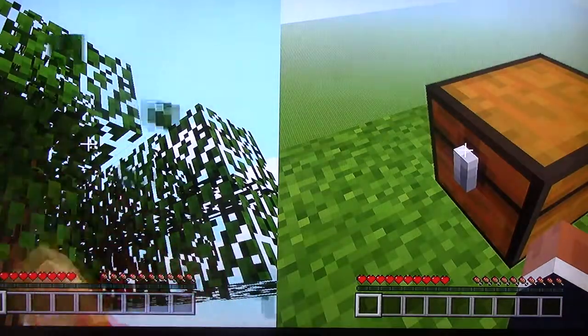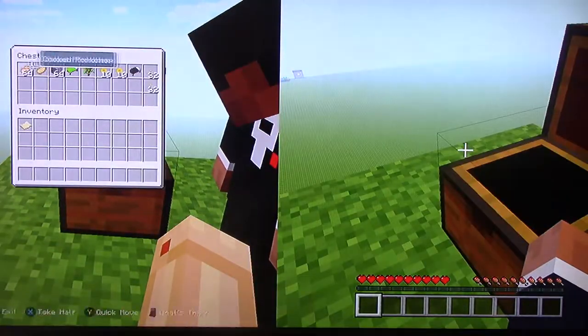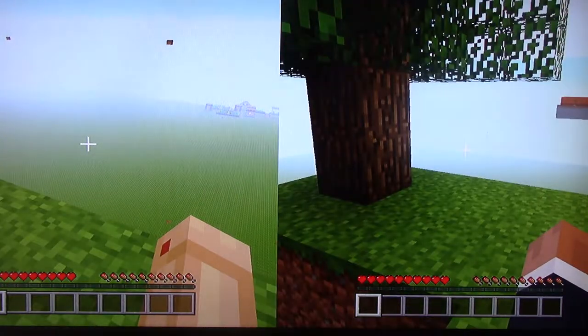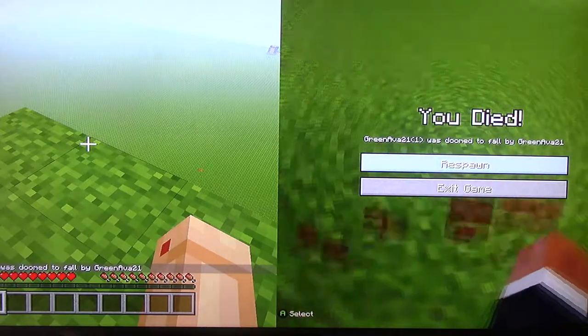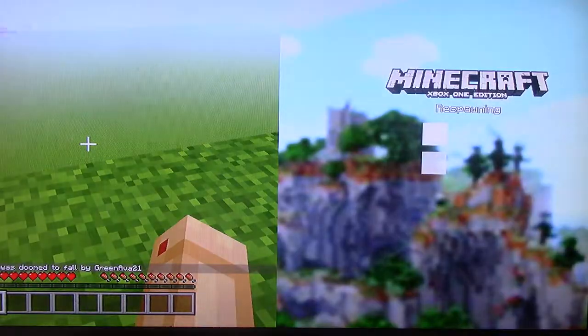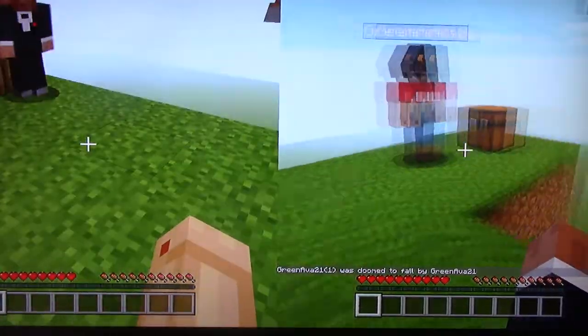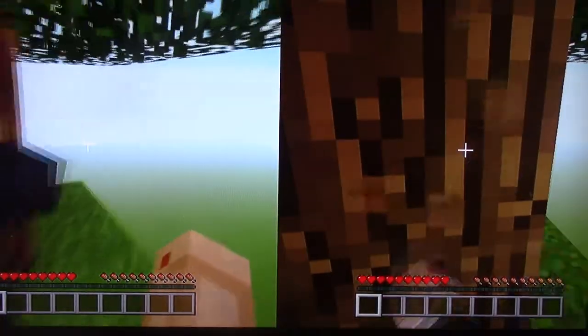If you don't know what Skyblock is — we have an emergency sapling in the chest, we have some food and stone. We couldn't get a cobblestone generator, so we had to put stacks and stacks of cobblestone in. We were stacking cobblestone because we couldn't get a generator — I just turned it into obsidian. So let's do this, it's gonna be fun — frustrating at times.